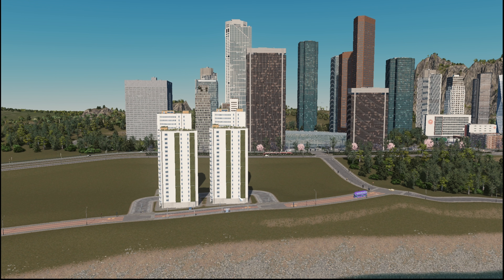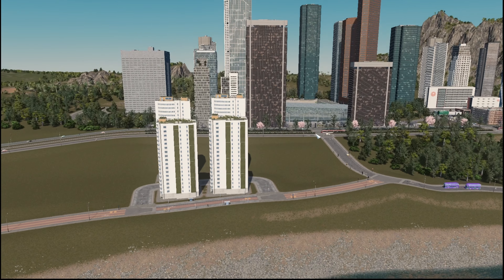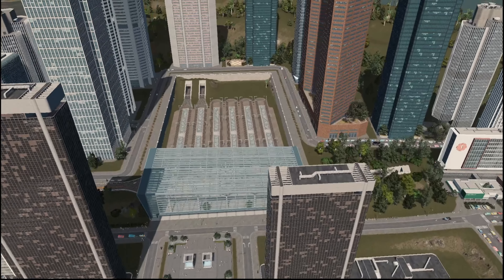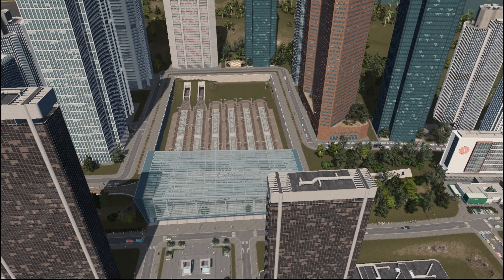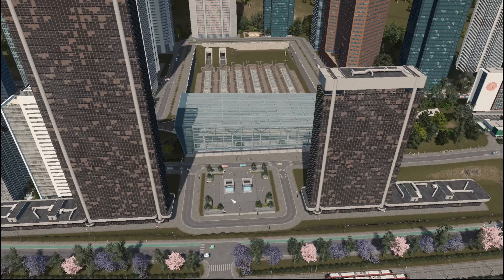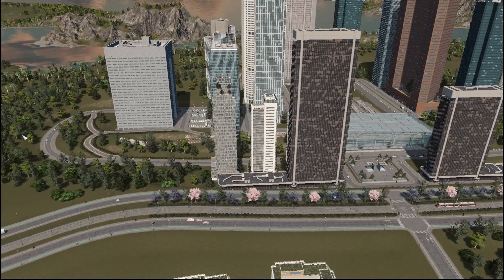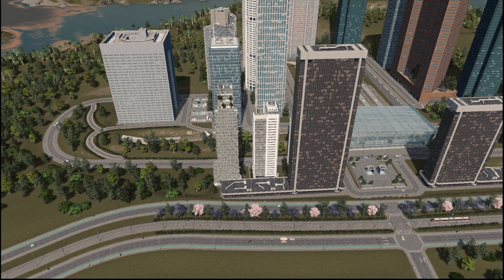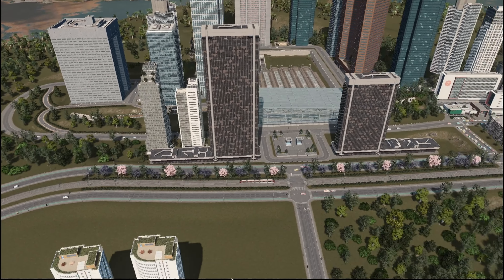In our last episode, which was several weeks ago, we finished building up this high density area around this glass box transport hub. And if we come over here, as you can see, it's getting quite a lot of use. There's a lot of people walking around — sims kind of everywhere, it's very hustly bustly — especially right through this area as they all have to walk around to get up to the other side.